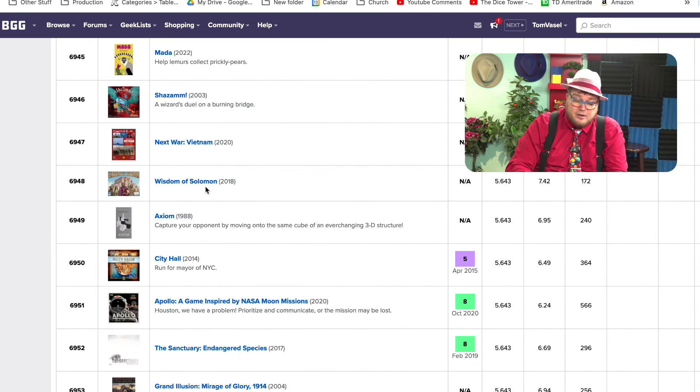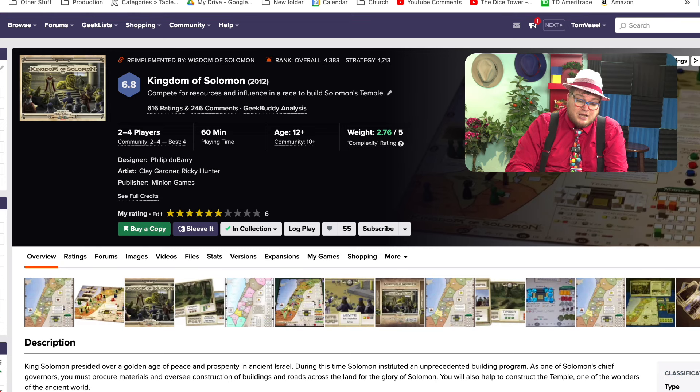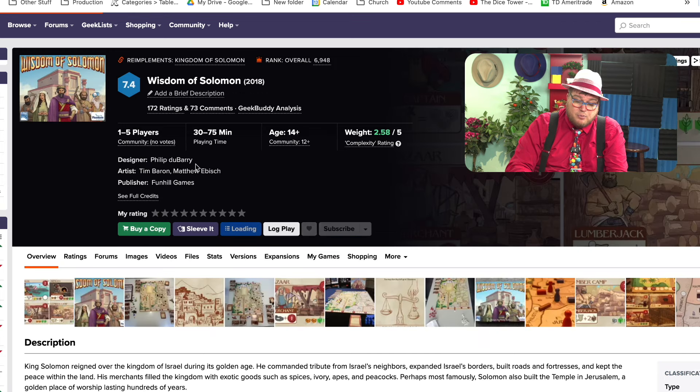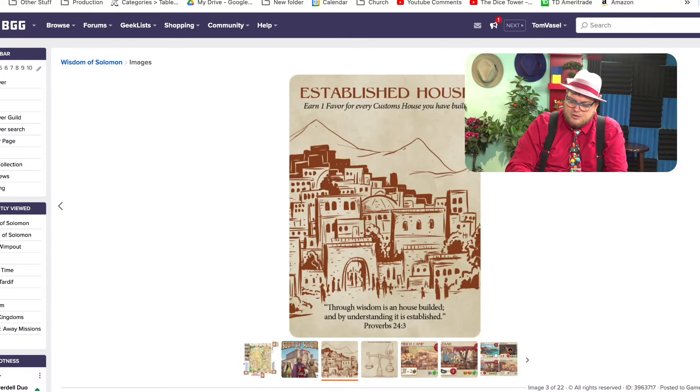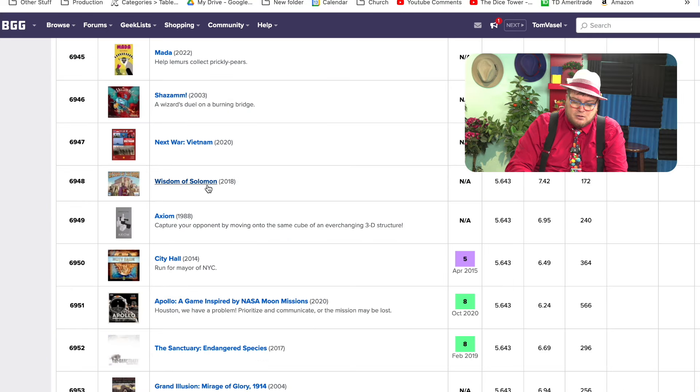Wisdom of Solomon — did I not play that? I played the Kingdom of Solomon, which I gave a 6 to, and I would probably give it a lower score now, maybe. But Wisdom of Solomon has been done by Philip DuBarry. Interesting.